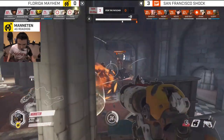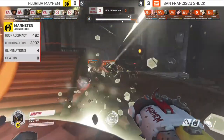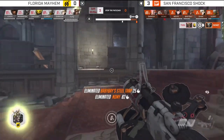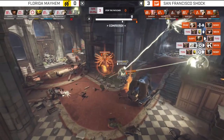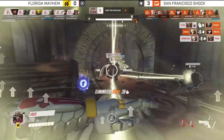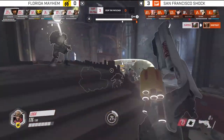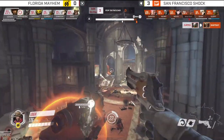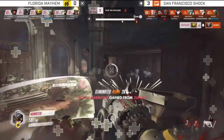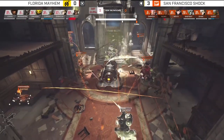Something like Junkertown, where enemies could be all over, could be difficult for this composition. And a more wide-open payload map like Route 66, where it's easier for the other team to get in front of you — that would be where this really wouldn't work well. But on very linear maps where you just march forward, it's really great. T'Vic lands the kill on T'Nomi, making this a pretty easy push. Mayhem pushed this relatively cleanly — Eichenwald is a hard map to full-take, and they did it in about a minute 45 seconds. Really insane, crazy strat that was a little shocking to San Francisco.